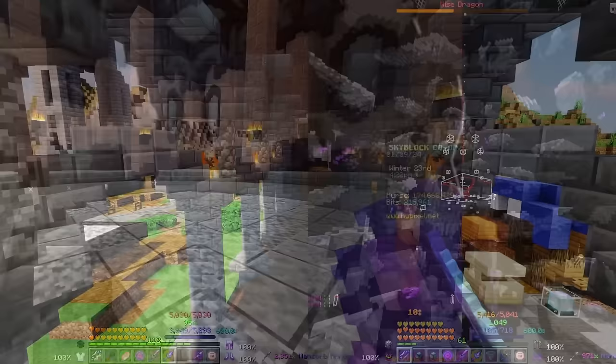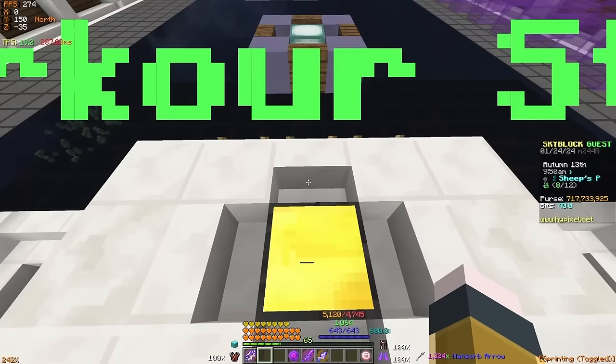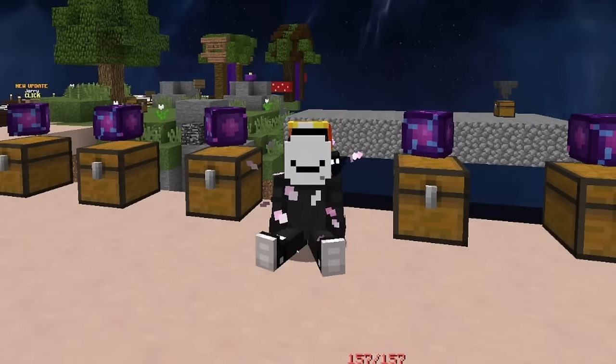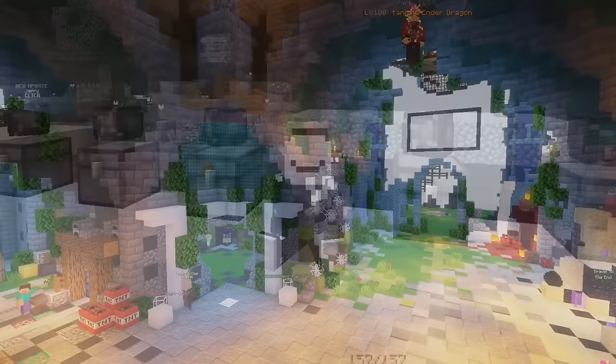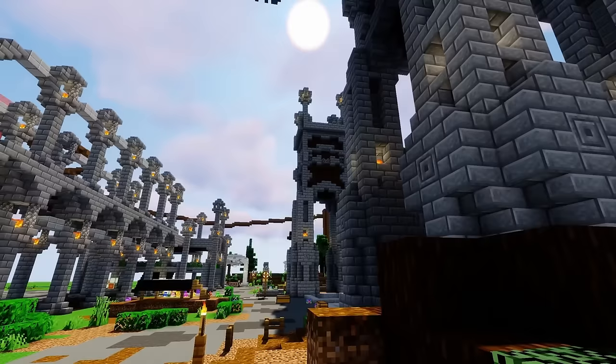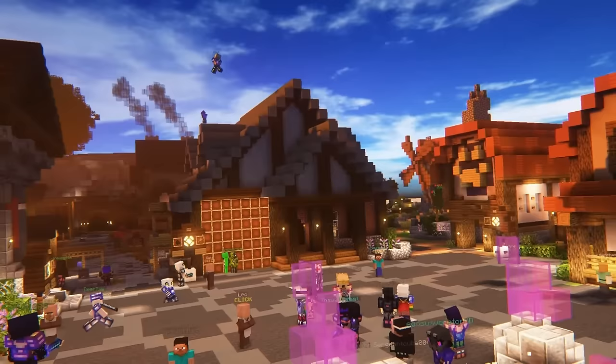And now that brings me to the final skill of this video: the social skill. This is also just another cosmetic skill that does not affect your gameplay whatsoever. It's leveled by visiting people's islands, having people visit you, and completing challenges on people's islands. This is something you'll end up leveling over time as you continue to play Skyblock. For bonus tips, you can AFK on other people's islands for easy social XP, but it's super slow. The best way to level social XP is to create something cool enough that many unique players will visit your island, since each new visit grants social XP, and you also get social XP for the time people spend on your island.